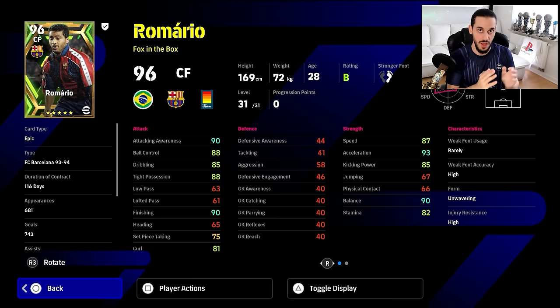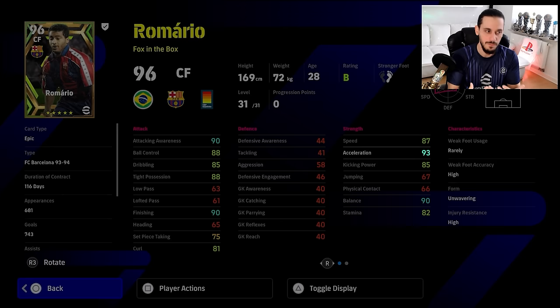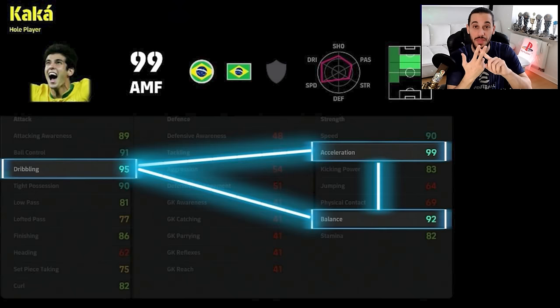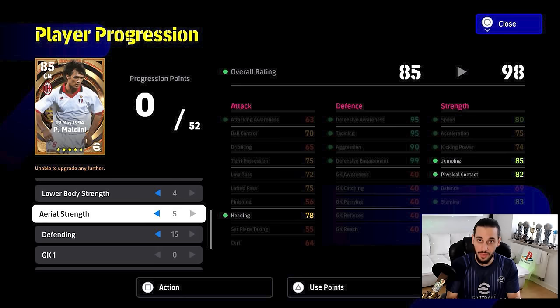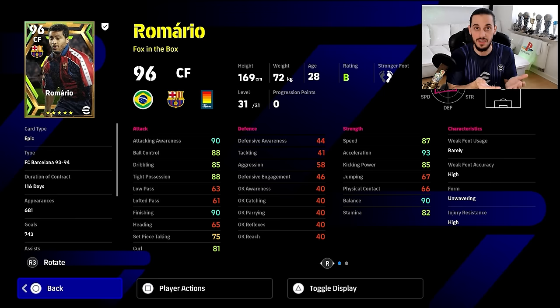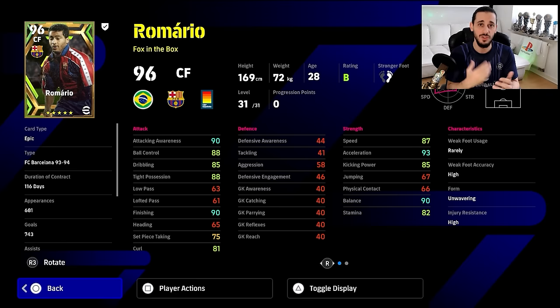Some attributes correlate with each other. I often talk about the 'trinity of nimbleness': acceleration, balance, and dribbling combined lead to a fast, nimble player — even when tight possession isn't the highest. Another correlating example is the aerial strand: jumping, physical contact, and heading work together. High jumping but low physical contact means there's a possibility of losing an aerial duel when tackled in the air by the opponent. Together, these three factors improve the chance to win headers and aerial duels.